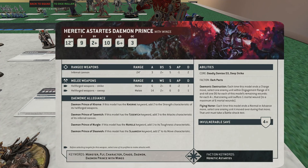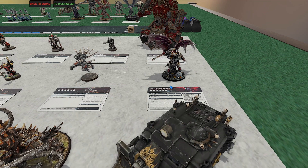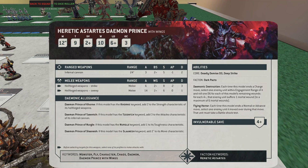Daemon Prince with Wings — this plays into the theme of options if you don't own every model. I think the winged version is better. His Daemonic Destruction ability: when he ends a charge move, choose a unit in engagement range and roll a D6 for each wound he has — hopefully ten of them. On each four-up you do a mortal wound, so on average five mortal wounds on the charge. He has a two-up save and T9 — going up to T10 if you mark him Nurgle, which is probably what I'd do. Twelve-inch move because it's the winged version. All around a pretty good profile.